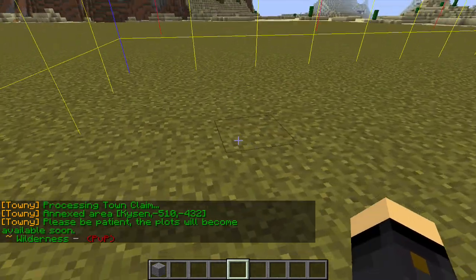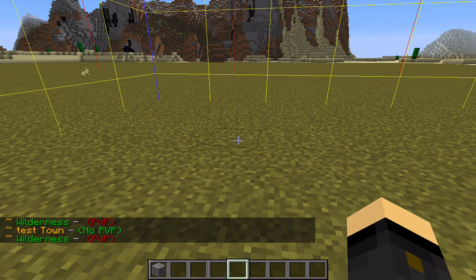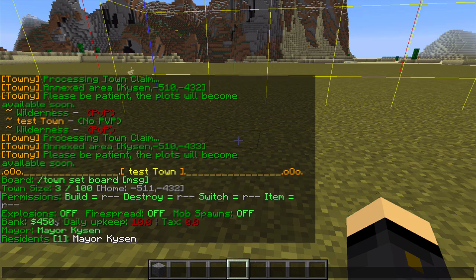If I run out here it will tell me I'm in the wilderness again, and if I go back in, there's our town. I can claim adjacent plots — let's go ahead and claim a couple. If I do slash t, you'll see I've gone down to $450, because I've spent $25 on each of two plots, which is $50 out of my town's bank account. The town size here says 3 out of 100. The ratio is generally 1 to 8, meaning for every one player in your town, you get 8 plots. I've changed the configs for my server, but not everyone will do that — so sometimes to expand you'll need to get new people in.